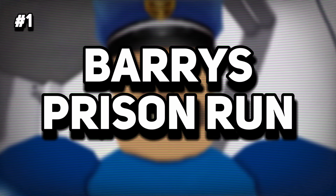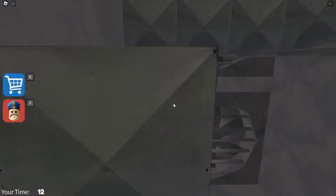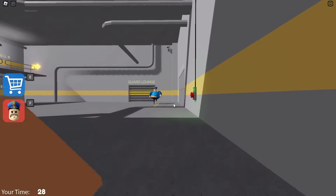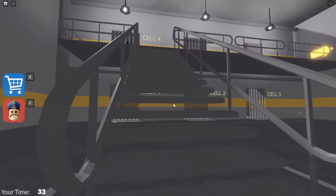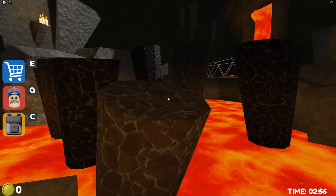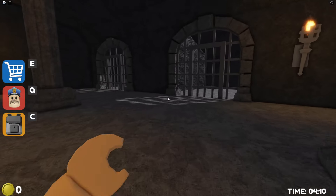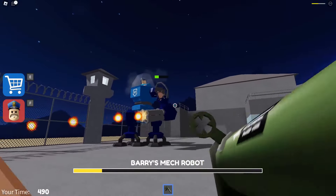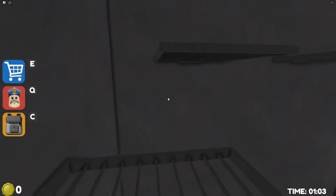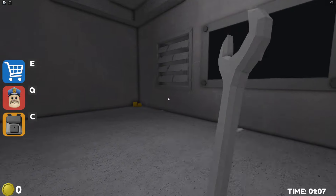Topping our list at number 1, we have Barry's Prison Run. This game is a thrilling blend of fast-paced parkour and stealth, set against the backdrop of a daring prison escape. As you race through the complex, you'll need to be swift and silent to avoid the eyes of Barry, the warden hell-bent on catching every escapee. The game ramps up the excitement with varied challenges including dodging between shadows and scaling high walls, all while Barry is hot on your trail. Make it to the final stage and you're in for a dramatic battle with a mech robot. Barry's Prison Run is not just about speedrunning, it's also about strategy, making it the ultimate test of your Roblox parkour skills.